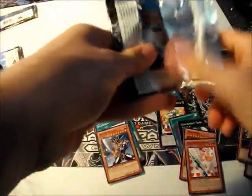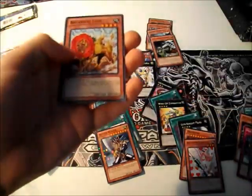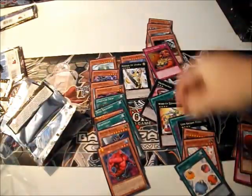Finally, the final pack of destiny. Could a Tour Guide be hiding in this pack? A Tan Gristner of the Nordic Beasts, or a Botanical Lion. Cloudian Poison Cloud. Another Scapegoat. And Reckless Greed, which is another good common.